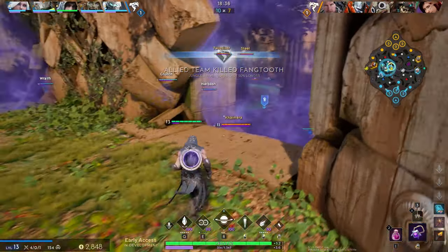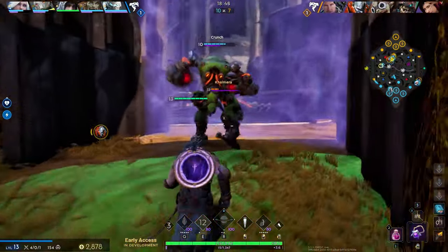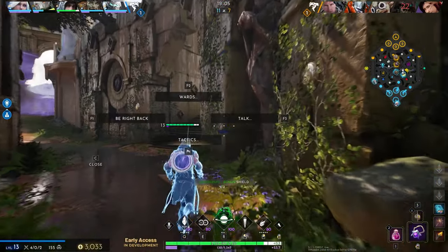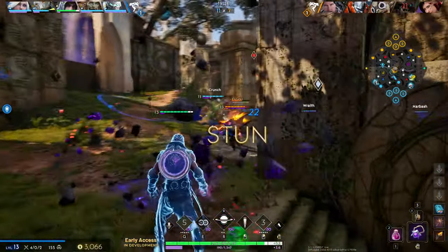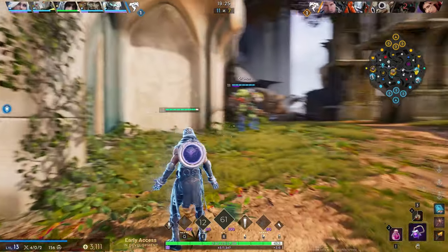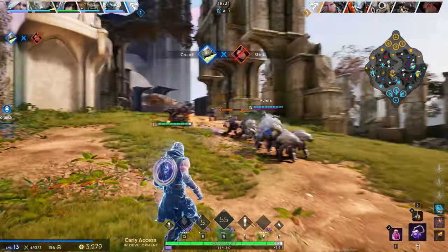Oh there he is — really wonder how he got here so fast. I don't really want to use my ult for this. We're out of mana. I saw Shimmy run here — there she is. Good that I got my ultimate now. We're out of mana again. This Crunch — the best jungler I've had in a long time. It's awesome.